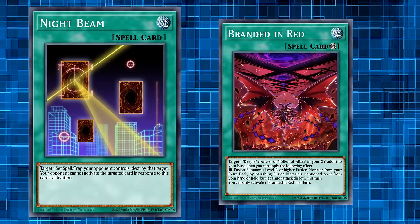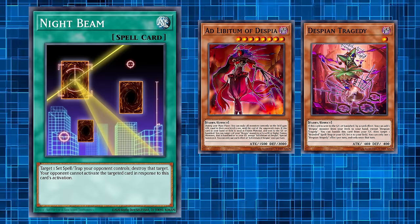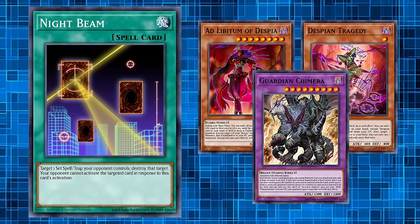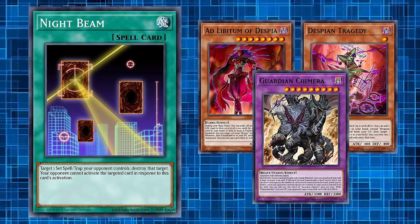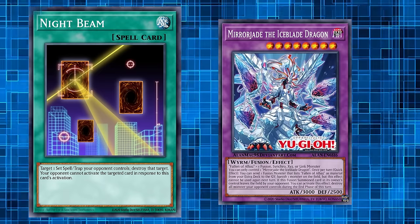The card saw a resurgence of sorts in 2022's Branded Despia format as a way to combat Branded in Red. Despia's main combo ended in the quick-play spell Branded in Red, which allowed them to get a bunch of resources by fusing cards like Ad Libitum of Despia and Despian Tragedy into Guardian Chimera, which would most times than not win the game on the spot by destroying a bunch of cards and drawing. Nightbeam found a spot in many players' side decks as a way to turn Despia's turn from an explosive plus-4 into just a Mirrorjade the Iceblade Dragon, if that.